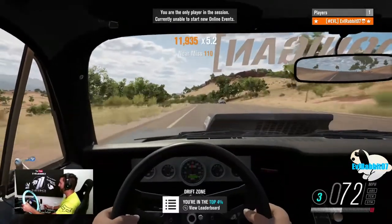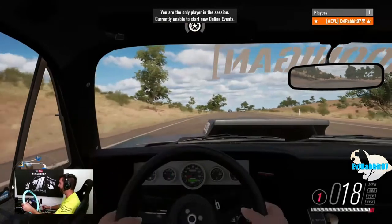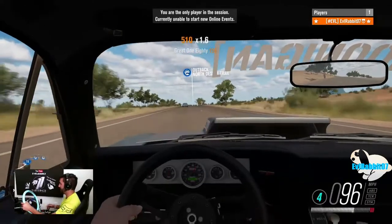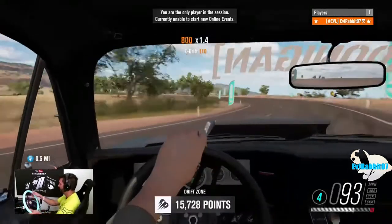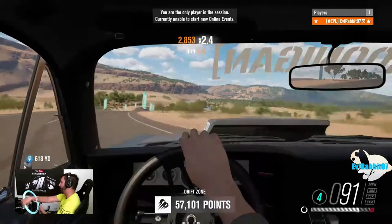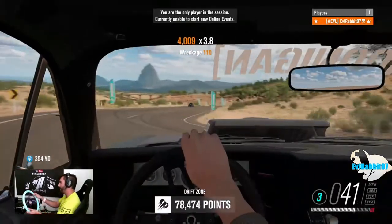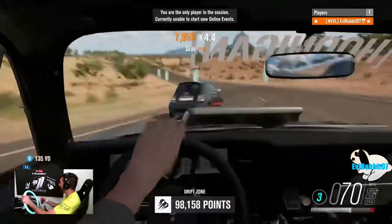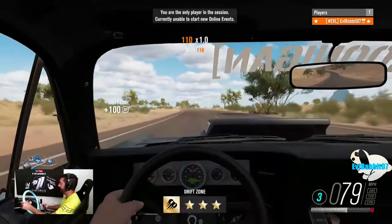We're going to run this downhill in first person, see how we do. This car — I like this car a lot. This Nova — definitely not going to build this as a drag car, going to keep this as a drift car. Nice speed enter, flick back, e-brake, go off the clutch, nice smooth line, tuck in, take it back. Clutch kick, e-brake — we're still on the pavement, we're still getting points. This is fun trying to drift in first person in between the cars.